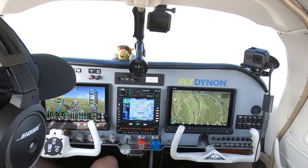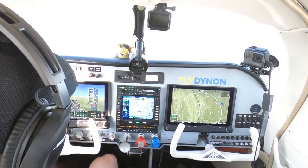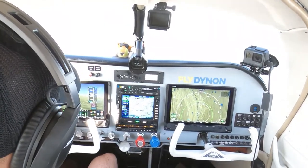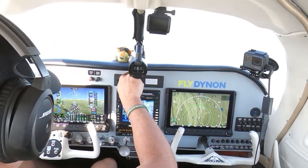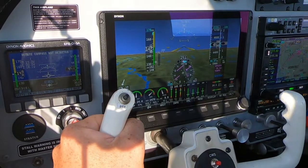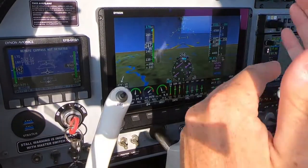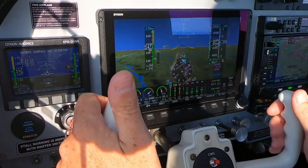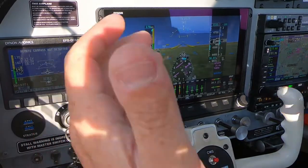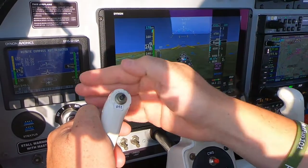Approach, good morning. Mooney 8CM is with you at 4,500, heading to Mount Pocono. 8-7 November, Wilkes-Barre approach — Wilkes altimeter 3-0-0-7. Setting 3-0-0-7. One thing I think would be awesome is if when you change the barometer on this screen, Dynon could have a wiring connection so it communicates with the backup D10A automatically. Or you can still have the ability to do them separately. But I'd like the barometer to communicate between the two — that would be nice.